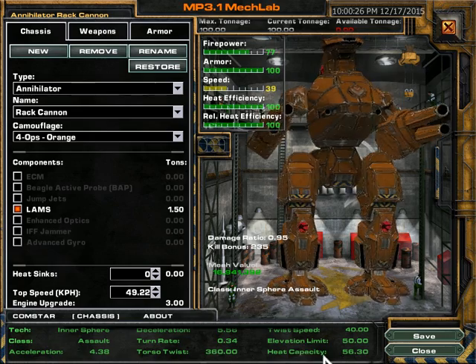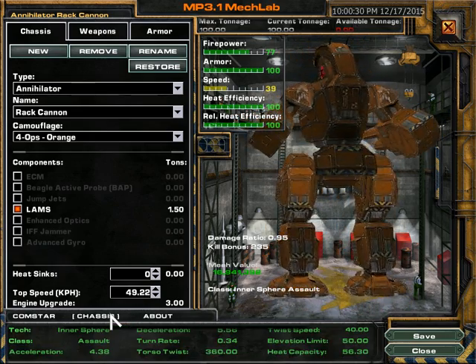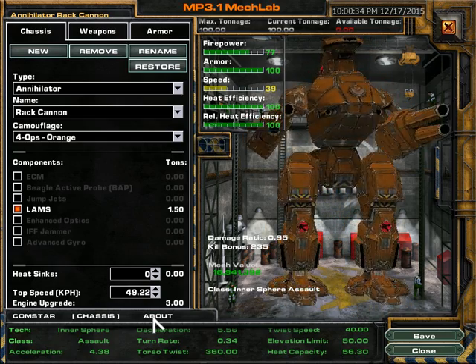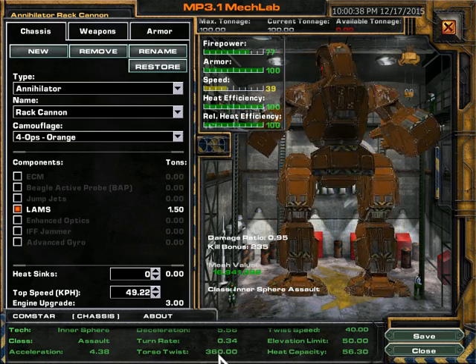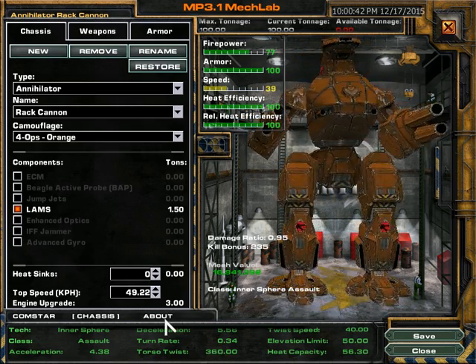You have all this technical information about each chassis that you can access with these tabs down here. It took me a long time to figure that out. Let's take a look — wow, I actually didn't know the Annihilator had a 360-degree turn radius. That's freaking awesome.